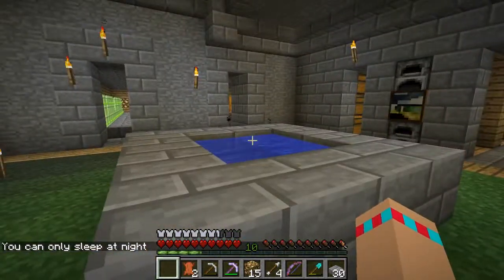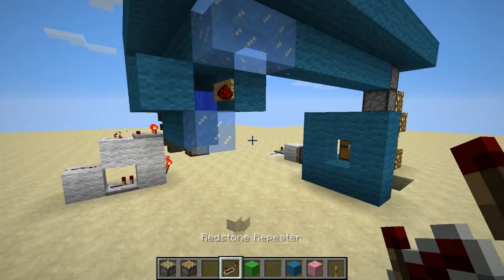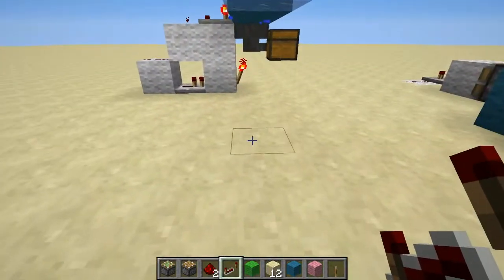So we need to do the redstone. We're going to quickly hop over to the world I built it in, which I believe is this one. And here we go - that's just demonstrating how things are meant to fall off and where they don't.